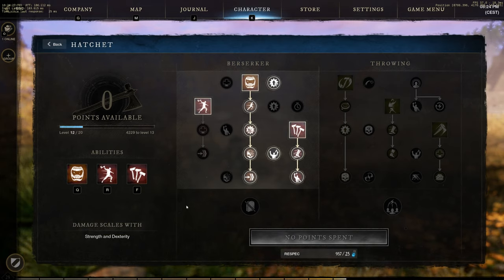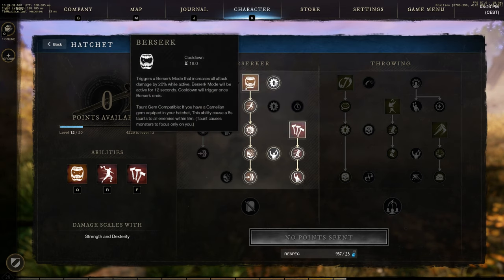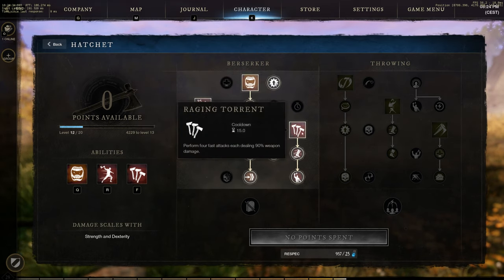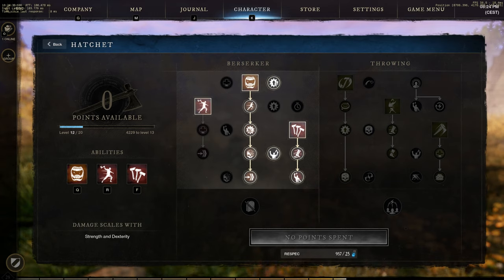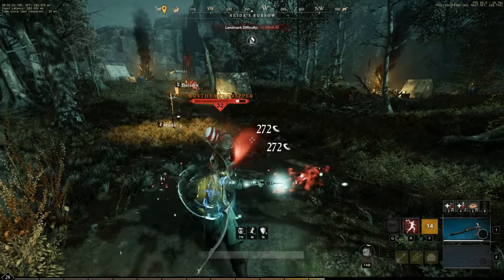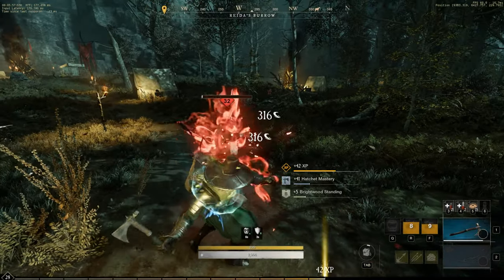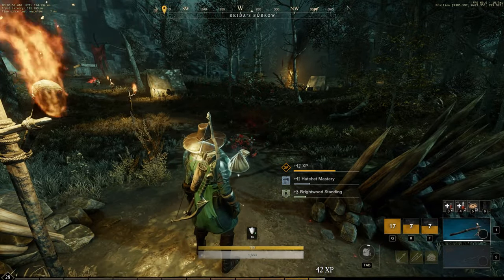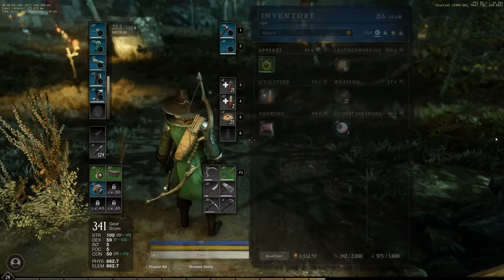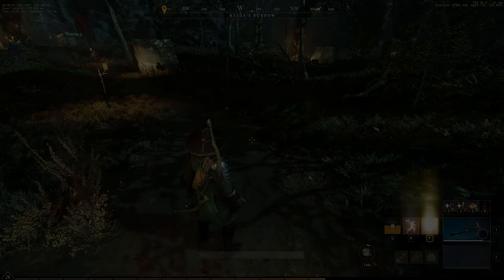The hatchet is currently at level 12 for me. I'm using feral rush, berserk with all of the upgrades making it unstoppable, and raging torrent with all its upgrades. For the passives, I have enabled accumulated power and fortifying strikes. The best way to quickly deal great damage is to activate berserk, go closer to the enemy and activate raging torrent. This should kill any enemy unless it's tanky or has resistance. If a little health is left, spam light attacks or go for a feral rush — that should do the trick.